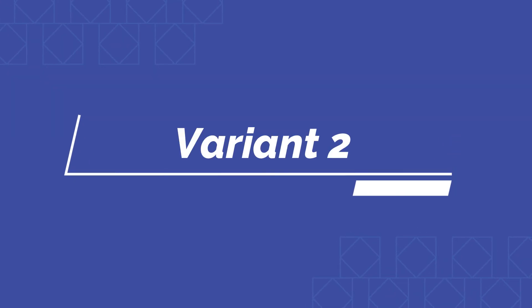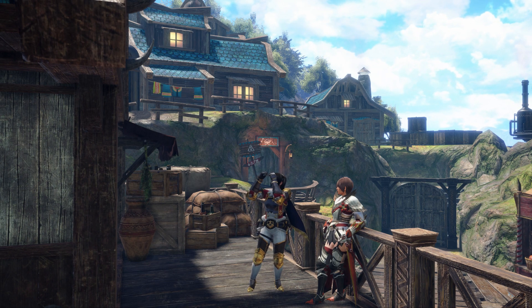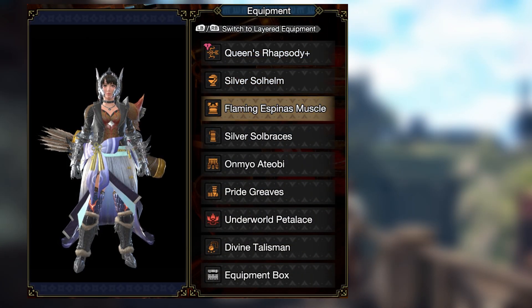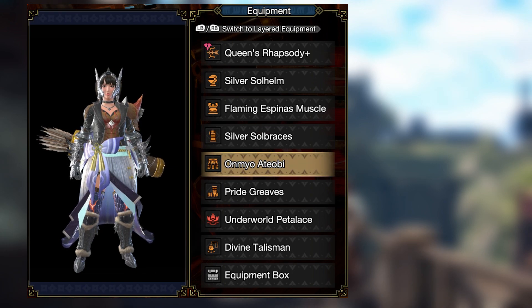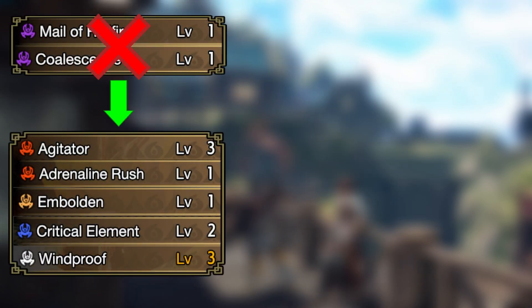Now let's get to the interesting part. If your bow has a level 3 decoration or better, I have a slightly different set for you with the following parts: the Silver Rathalos helmet, the Flaming Espinas chest, the Silver Rathalos arms, the Violet Mizutsune waist, and the Seething Bazelgeuse legs. Here are the decorations you need for this variant. We get the same skills, but we trade Mail of Hellfire for Agitator level 3, Adrenaline Rush level 1, and Embolden. We also get one more level of Critical Element and Windproof level 3 as a nice byproduct.